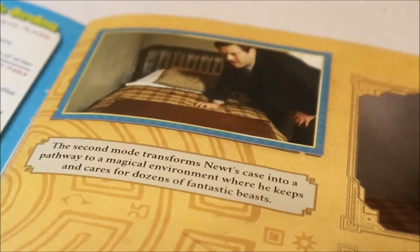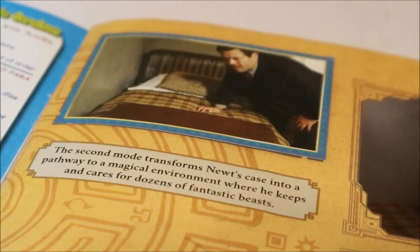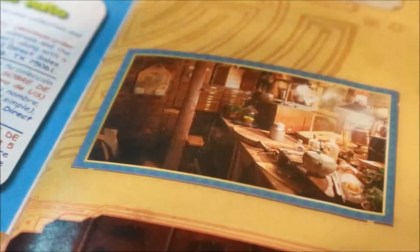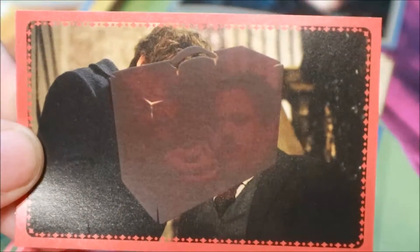There is number 96. Here's sticker number 97 that goes right behind - underneath number 96. Okay, there is sticker number 97 in our book on page 17.